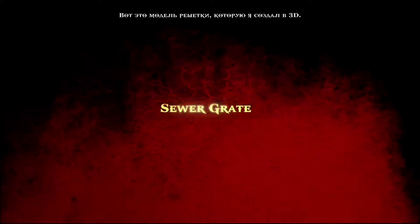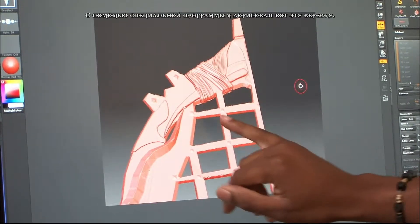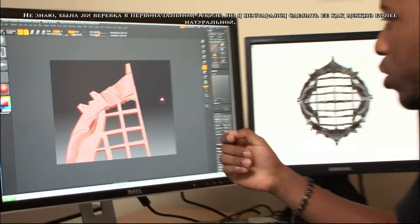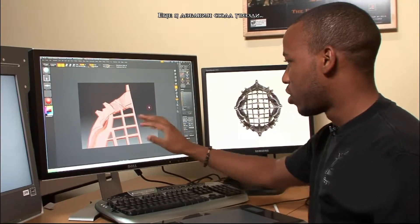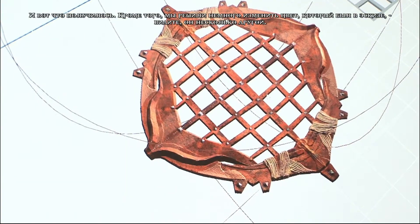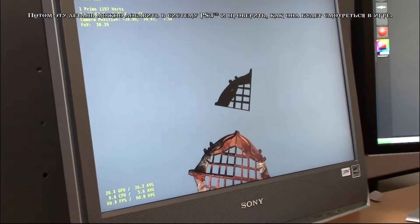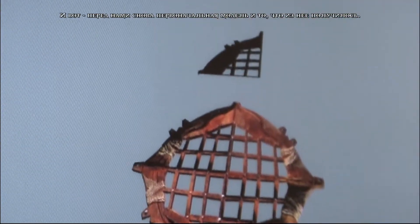Here we have the original concept art for the grate that I designed and modeled in 3D. Here in ZBrush I added some rope detail — whether it was a rope in the concept or not, I tried to get as close as possible, so I just assumed it would be a rope. We also have some nails going inside. We knew we wanted a different color than what we had in the original concept. We can actually bring it up to the PS3 and take a view of what it would look like in-game. Back here is the original model, and then here is the detailed version of that.